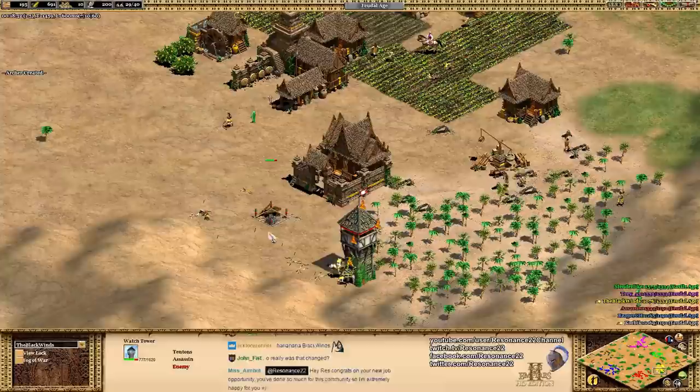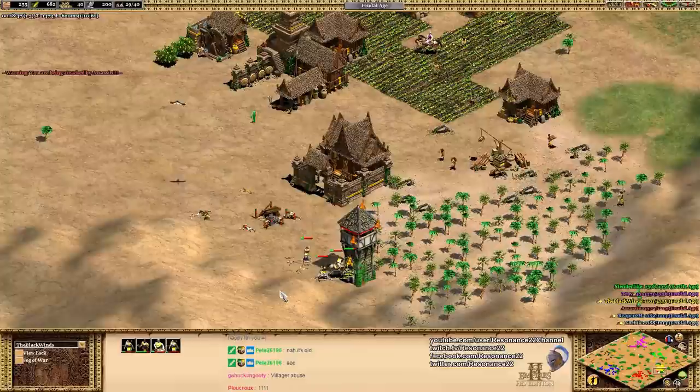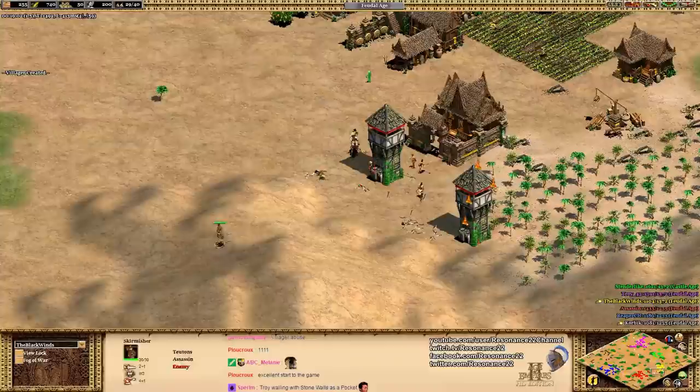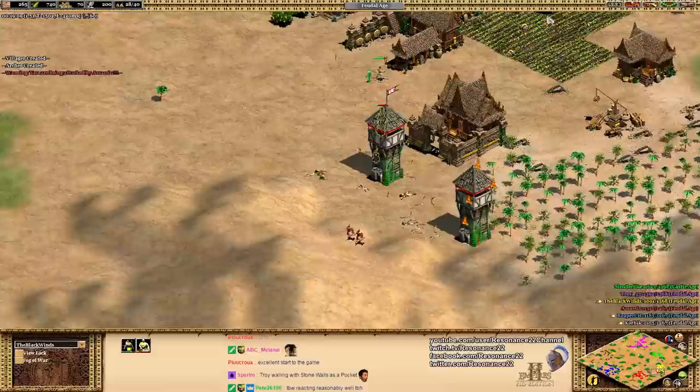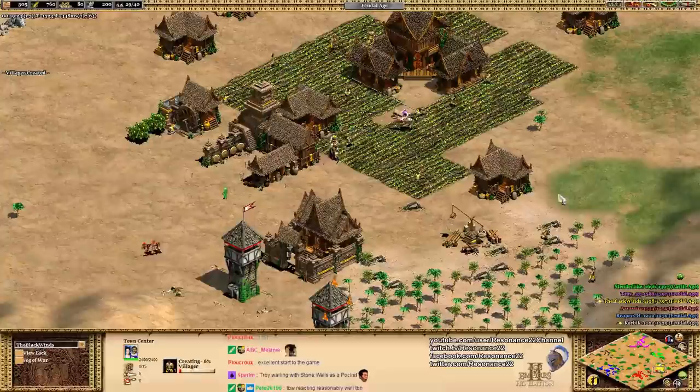These villagers will be forced to exit out of the tower and now they're vulnerable. The momentum will swing back and the Blackwinds will probably be okay. Things are not looking so good for yellow right now, but that was a very good initial defense — it almost worked, but now Assassin is pulling ahead. What we really need now is for Slenderlike to come to the rescue. Our lord and savior, the pocket player.